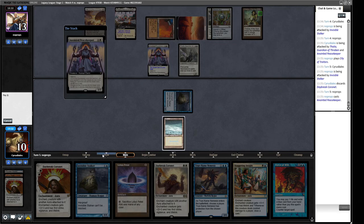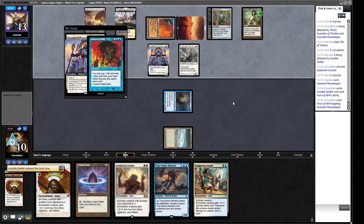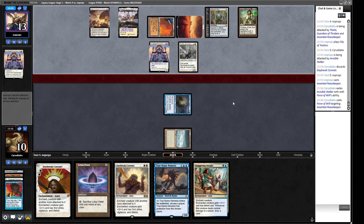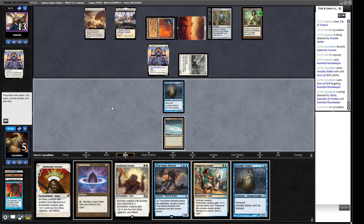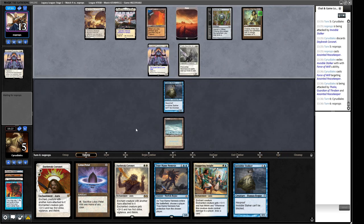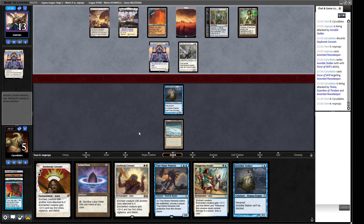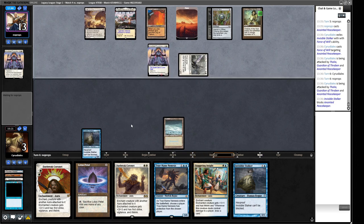Our opponent doesn't want to play initiative cards because if we get a land off it, it helps us massively. There's an Anointed Peacekeeper — we can't allow our opponent to have another threat in play. We'll play the Otawara and probably exile the Invisible Stalker — at least if we ever get enough mana, True Name can do something with it. This is a two-turn clock now. We need to draw a land to block. Draw a land to block with True Name and go to one — we need two non-fetch lands in the next two turns. That's the only way we keep playing.